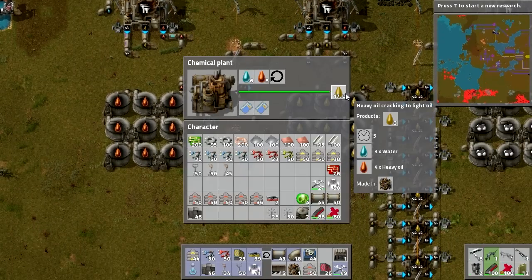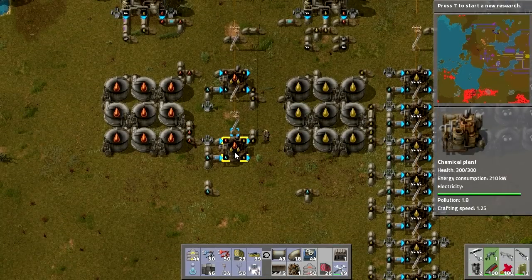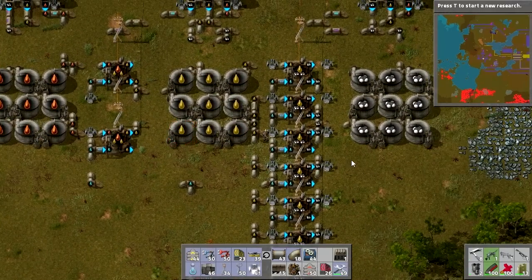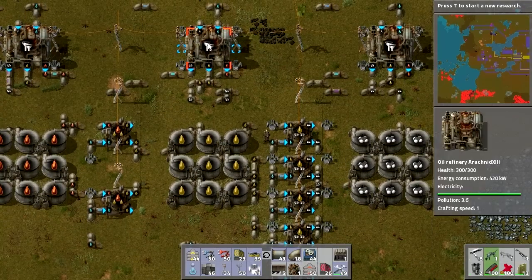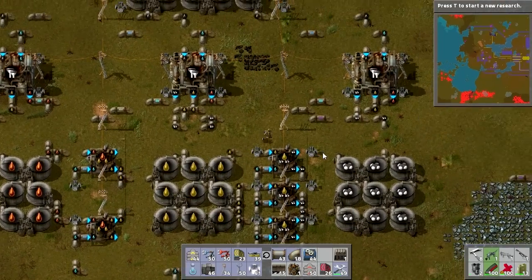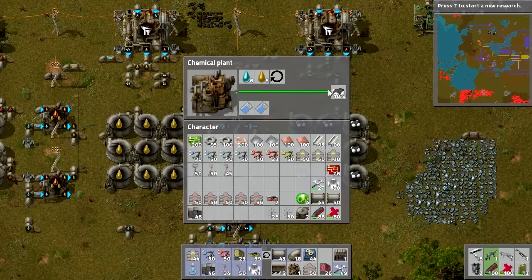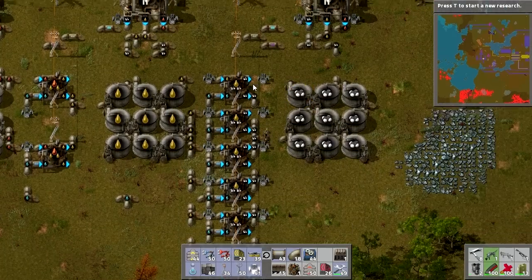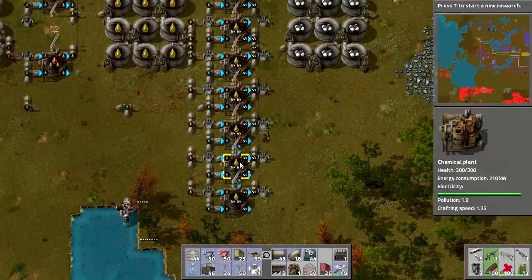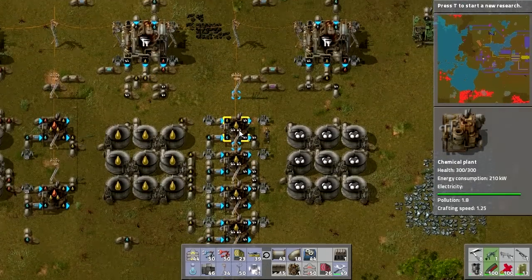Also in 5 seconds, 4 heavy oil is turned into 3 light oil. So in order to match the input, I'd actually need to take out one of these heavy oil conversion plants — I already took one out and might need to take out another. Considering we're making about 13.5 light oil every 5 seconds, we need to turn all of that into petroleum gas. With 7 chemical plants, every 5 seconds it turns 3 light oil into 2 petroleum gas, giving 21 light oil capacity — more than I need.